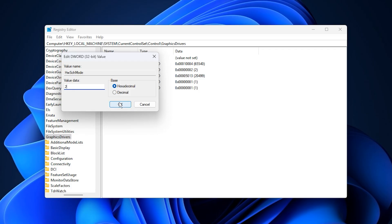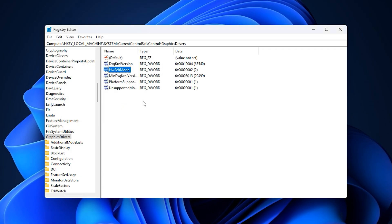With this tweak enabled, your GPU begins processing frame data more directly instead of relying heavily on the CPU. The result is reduced input latency, smoother animations, and a steadier, more consistent frame rate across all your games — making this a simple but powerful performance boost.